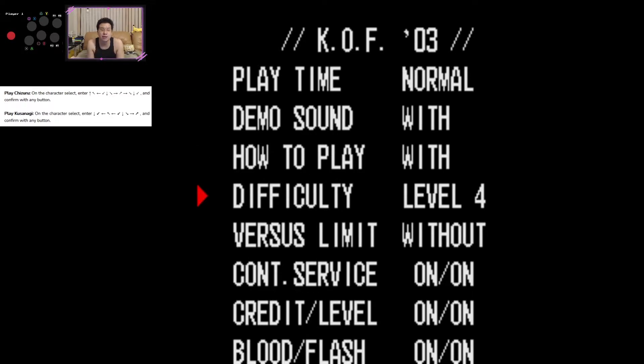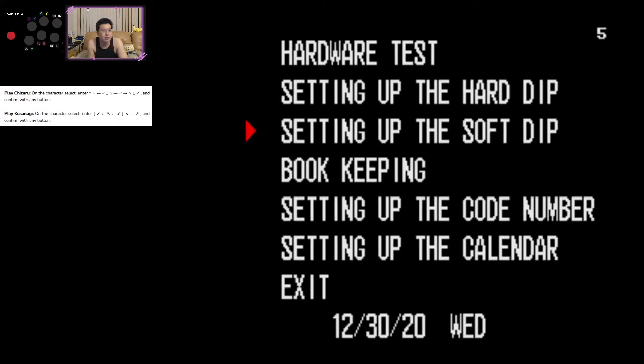So with default settings, you can even have it at difficulty 4. I've changed the credits and levels to show on and blood and flesh to show on — that's the way I just play it. Hopefully I will do this on the first shot. Let's give this a shot.